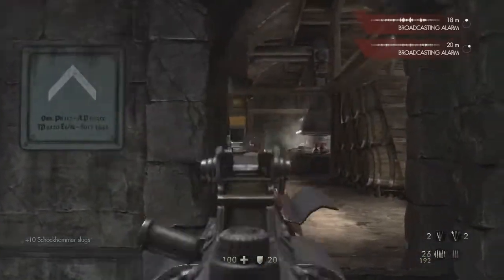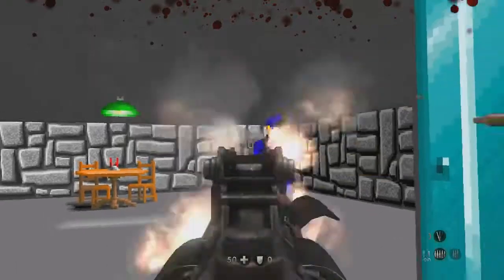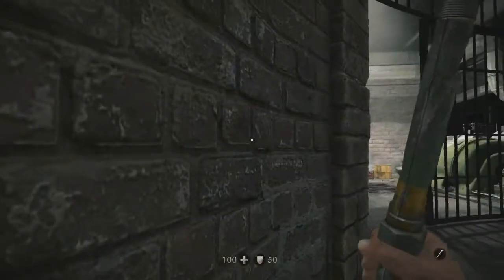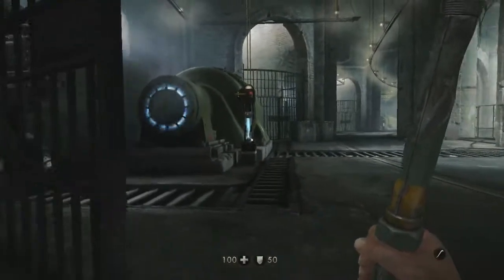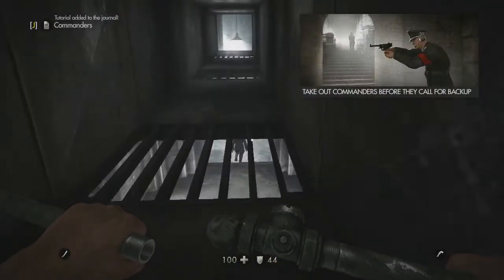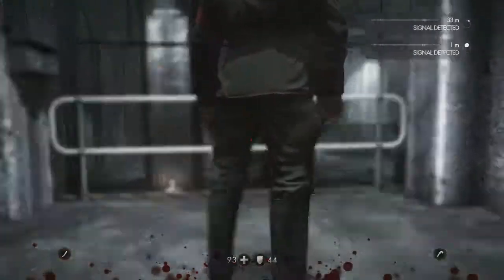Wolfenstein has always been serious and on the surface looks grand, but if looked into deeper you can see that it wants to be a bit crazy. This makes it have a disjointed feel at times. At the beginning of the game you're taught that you can and probably should sneak and stealthily move through the levels. For example, there are commanders that can call in reinforcements once you're detected, so it makes sense to want to hunt them down first and silently finish them.